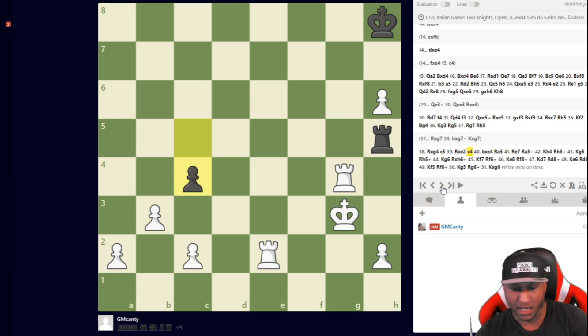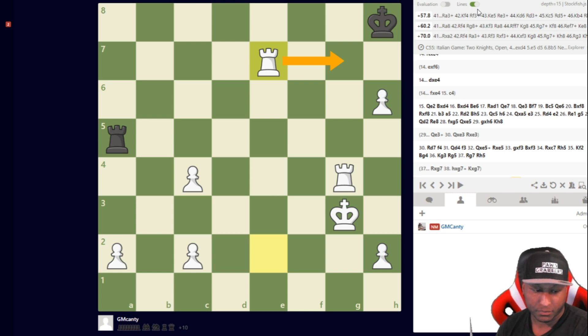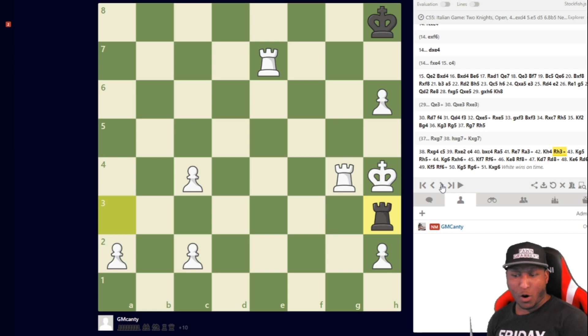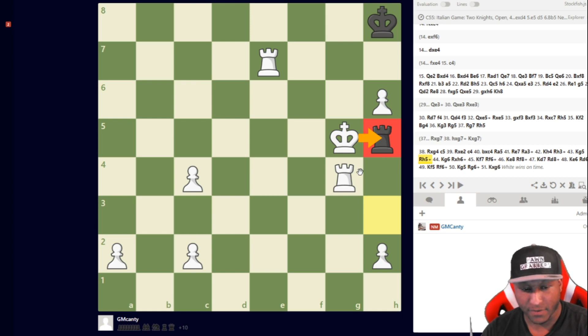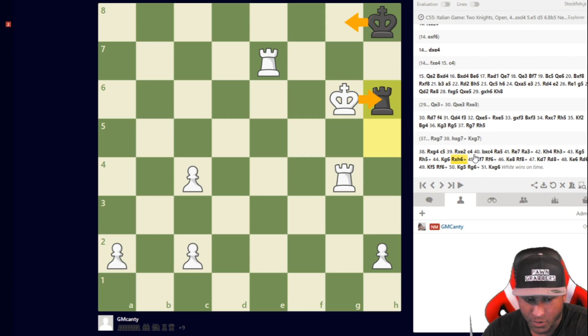He played rook a5 and then I played rook e7 — an error by me. It's still winning but I thought he might get away with a draw somehow. Watch this — rook a3, king h4, then rook h3. Whoa! Grandmaster knows his endgames — if I take king takes h3 it's stalemate! I had to move my king around and couldn't take. He checked me again — if I take it's still a draw. So I started walking my king around.